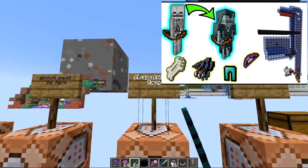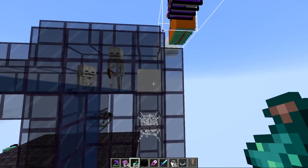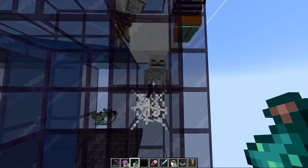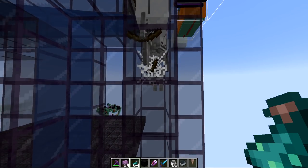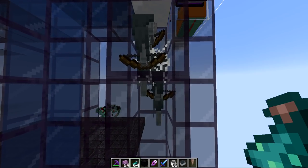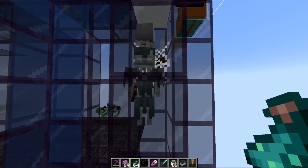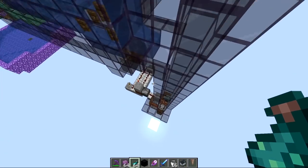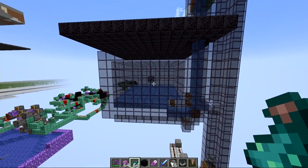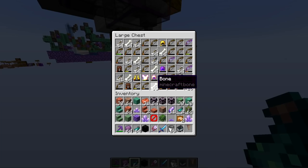Next up is an AFK stray farm. The new feature is that you can convert skeletons into strays by putting them through powder snow. A skeleton spawner drops skeletons into powder snow where they touch it long enough to start shaking — just like zombies being converted into drowned — and then they turn into strays. Strays are unique because they drop arrows, bones, and have a chance of dropping armor including diamond armor, plus they drop slowness arrows if killed by player means. We can do that automatically using a tamed dog, so you don't even have to stand down there to kill them.